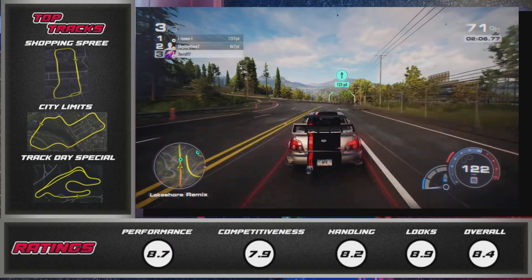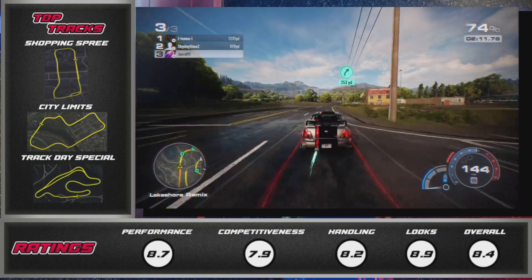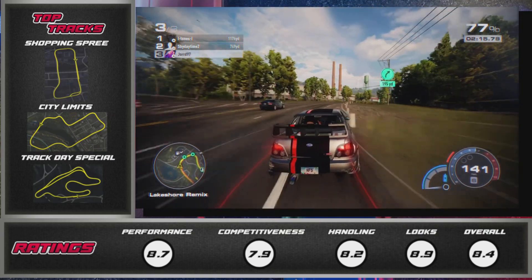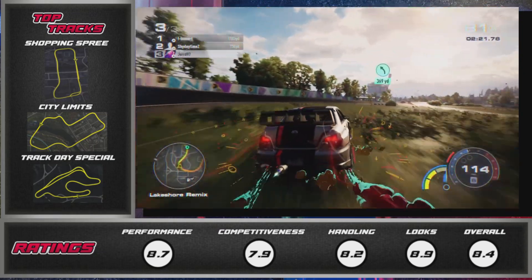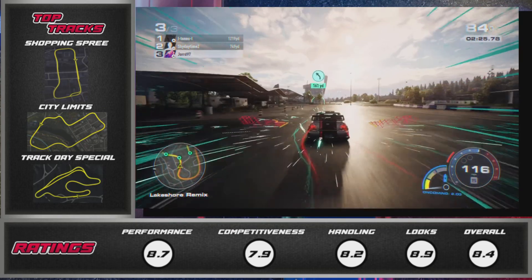That just about wraps it up for my showcase of this A-plus Subaru Impreza WRX STI build. If you do decide to try it out — which I think you should because it's such a low price point — do let me know what you think in the comment section below. Thank you so much for watching and I will see you guys next time.